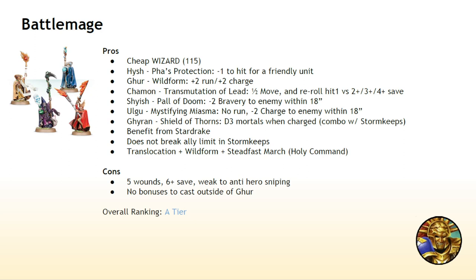That doesn't matter if they're Storm Keeps or Scions. Running through the spells they have: you can play them from Hysh, in which case they get Fhaz's Protection, where you pick a friendly unit and enemies have a minus one to hit that unit. So if you're running a big Star Drake, Hysh is a really good wizard to bring alongside it. If you're playing Ghur — and I think this one's going to see a lot of play, because Ghur is also the realm we're currently in, so you'll get plus one to cast if you play a Ghur Mage — you get Wildform, which is plus two run and plus two charge. And that is an excellent ability.